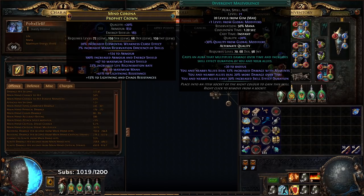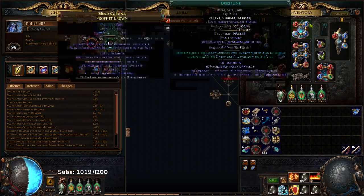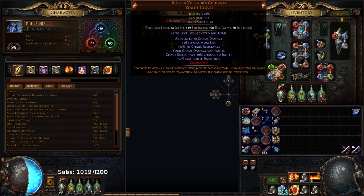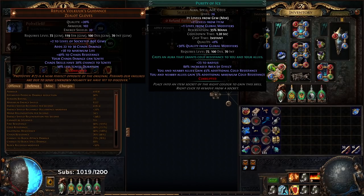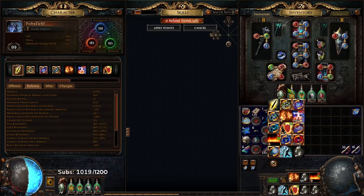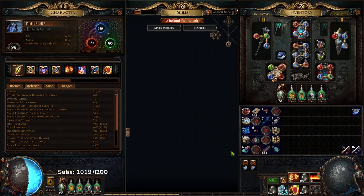I've got Determination, Discipline, Divergent Malevolence, and Enlightened 3. In my gloves I've got Purity of Ice at level 24 — it's basically level 21, then Ashes gives plus 1, and my gloves give plus 2. At level 23 it gains that 5% additional maximum cold resistance. As an example, if I turn off my Purity of Ice, you'll notice my Max Res drops to 81 — that's just because of how much Max Res my current Purity of Ice gives.